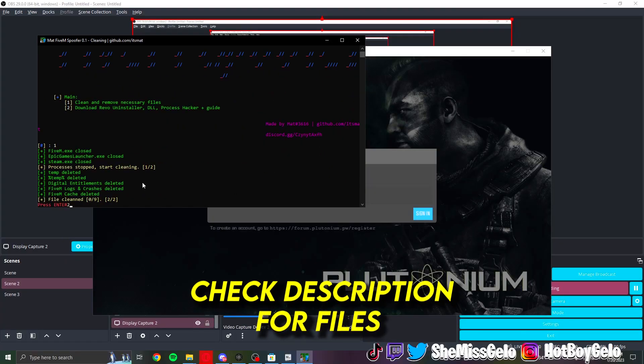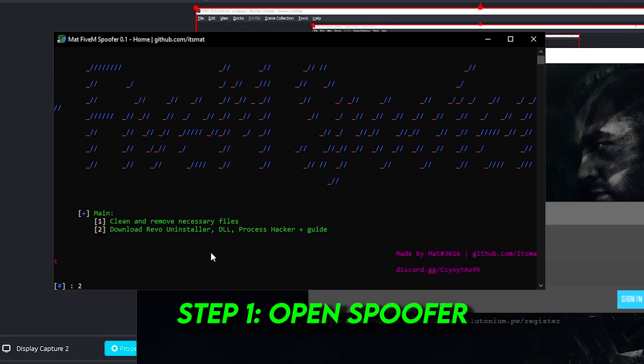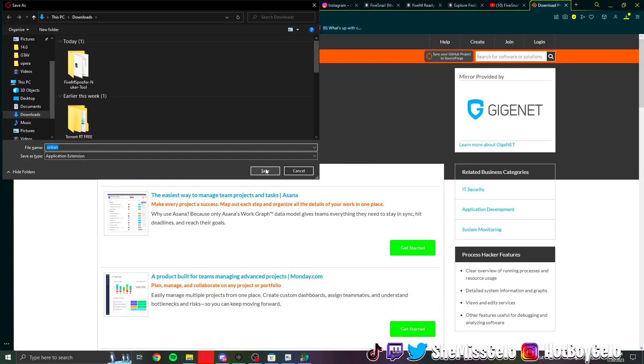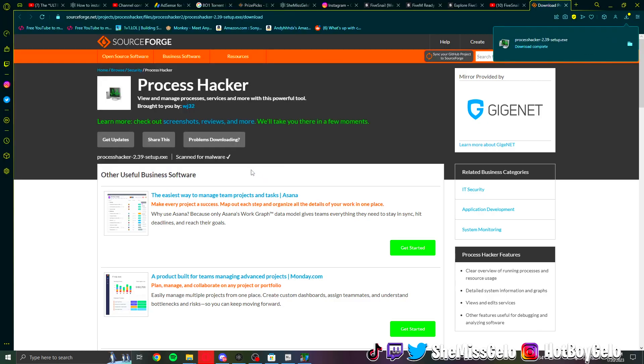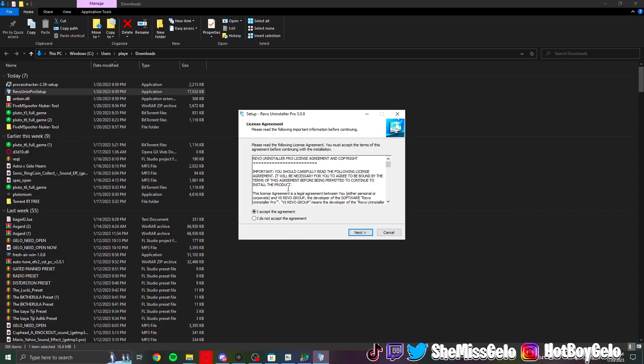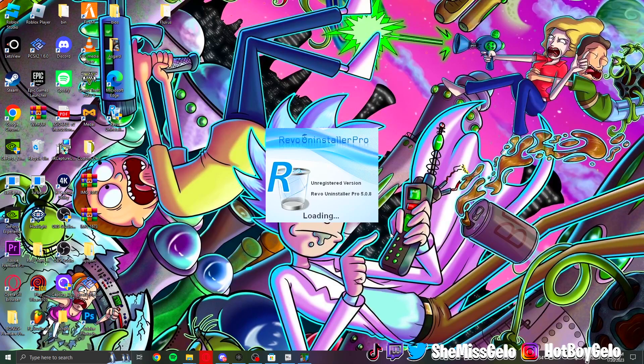Open up the spoofer, click one, let it load, then click two. Follow what I'm doing. Once you click one let it load, it's gonna redirect you to some files — just download everything it's redirecting you to. Load up that Revo. Once you got it downloaded, double click it, authorize it, press yes, click next.